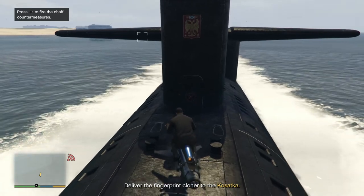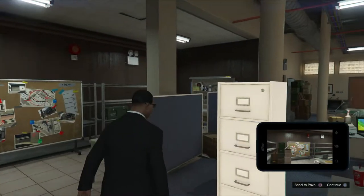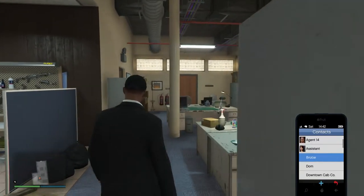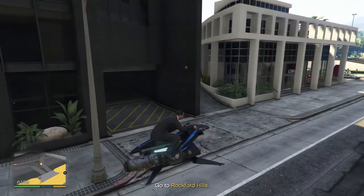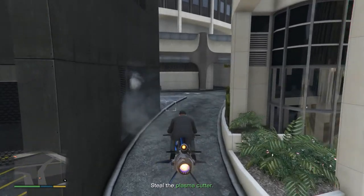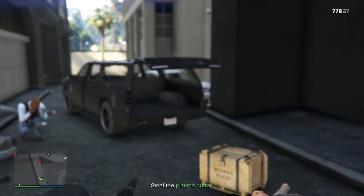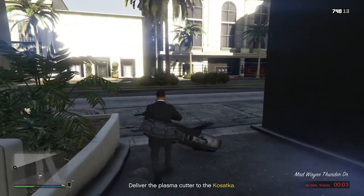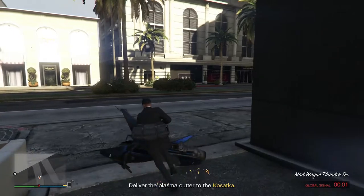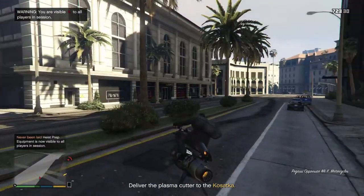I fly the Oppressor back to the Kosatka. Next prep is the plasma cutter — go to the safe house, take a picture of the planning board, and send it to Pavel while walking towards the door. By the time I get to my Oppressor, Pavel will tell me the location where I can collect the plasma cutter. I park my Oppressor close to the robbery site so I can escape quickly, take out the robbers, collect the plasma cutter, and get back on the Oppressor — because when security backup arrives in their cars, and they arrive fast, this mission gets a lot harder. Fly back to the Kosatka.